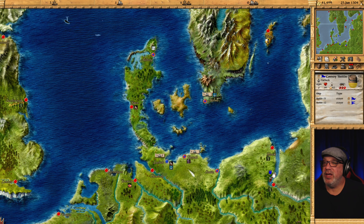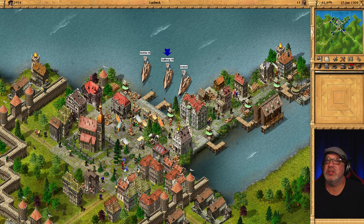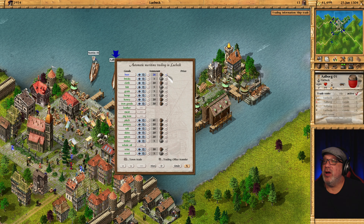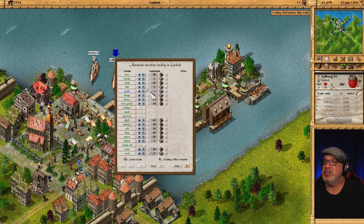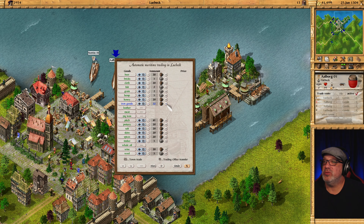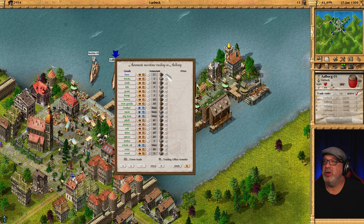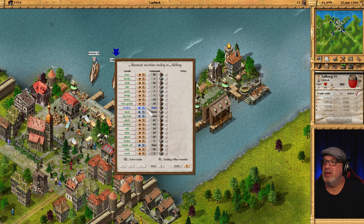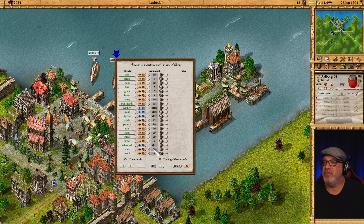Now I want to change some of these trading hubs. Albert first - let's look at Albert. I want to raise beer up to $30, lower fish, lower grain, and iron goods let's go to $35. Raise beer to $30, and then fish and grain, and iron goods to $35. There we go.